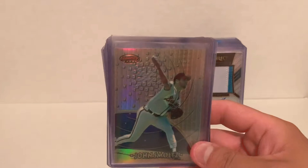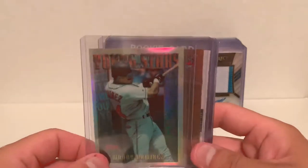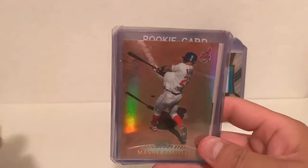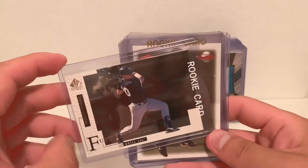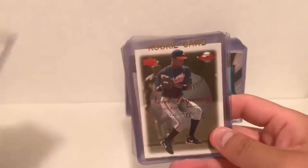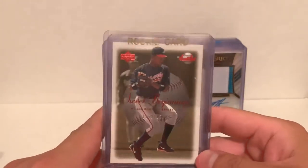Rounding out baseball here, we have a nice insert of the Big Hurt from Stadium Club, a John Smoltz Bowman's Best refractor, a Manny Ramirez Mystery Finest refractor from Topps, and an awesome refractor from Stadium Club. From '98 SP Authentic we have the future watch Magglio Ordonez rookie card.